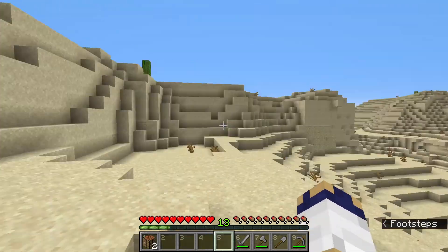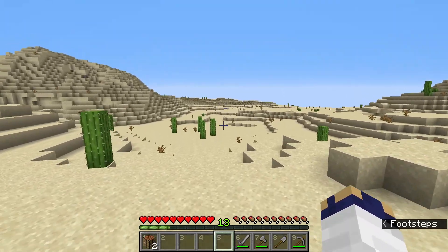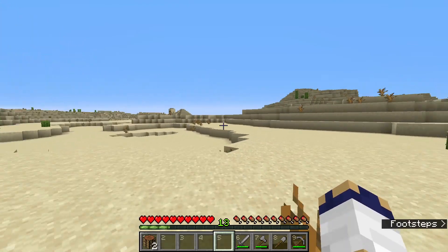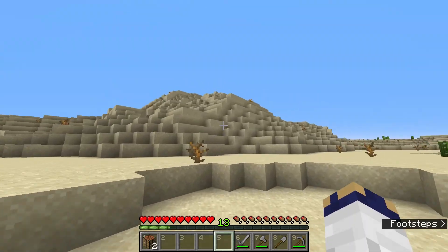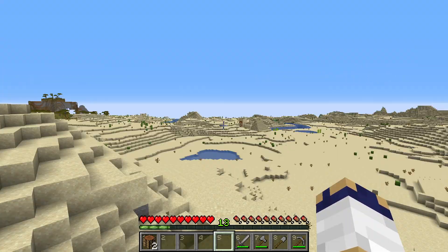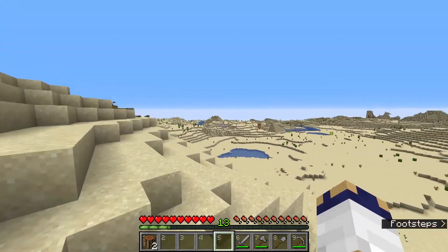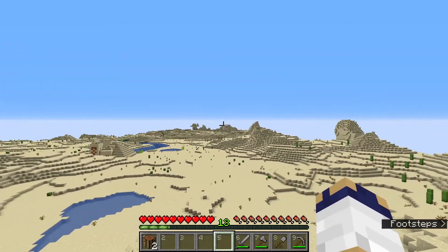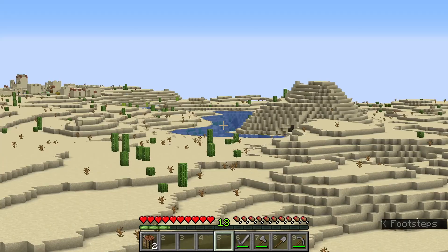We're not even too far away from where our tent is set up and this actually looks like a pretty good contender for the Oasis - we've got some water around here. Let me just see if there's also a desert temple. I've come up to the top of the hill and cranked up my render distance to about 44 chunks. I can see that there's a lot of desert in this area and there are actually a few more water sources that I couldn't see before.